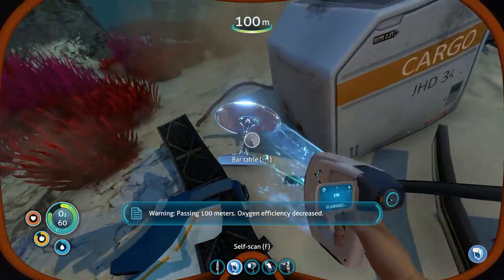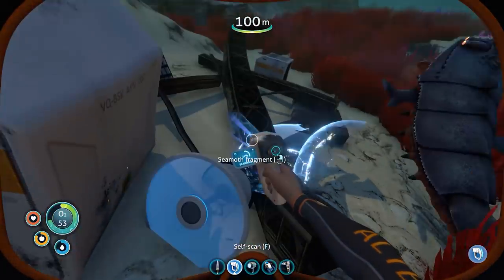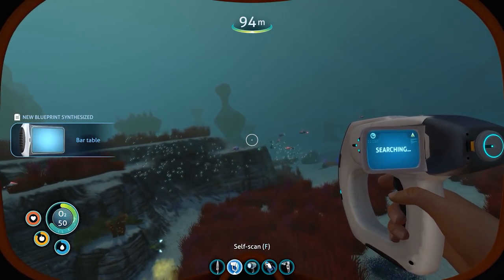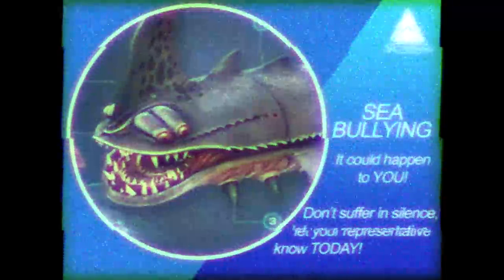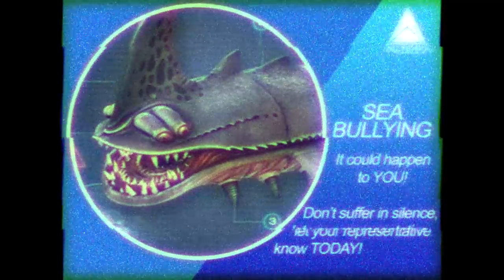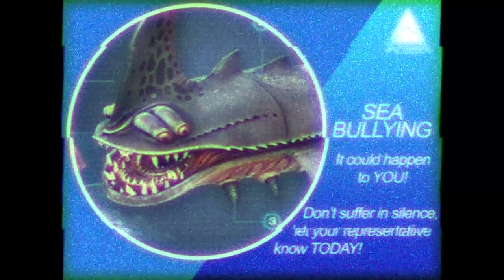A little table — oxygen efficiency decreased. Get away, I'm scanning a table! Bullies. Seabullies! Have you or a friend been subjected to sea bullying? For only $399 a month, Altera Sciences will send in semen to suffocate them with air. Don't suffer in silence — call now.